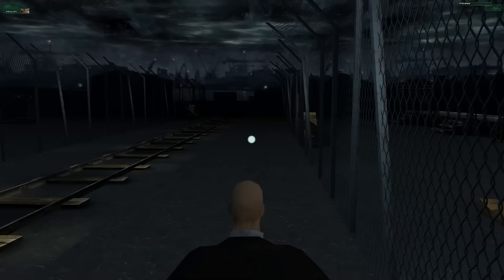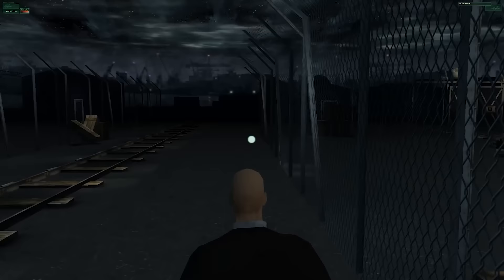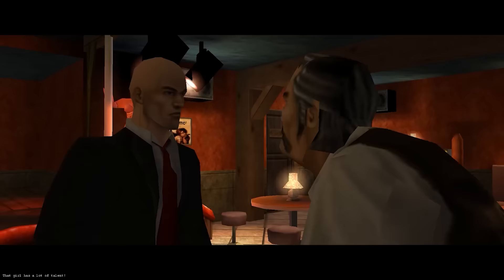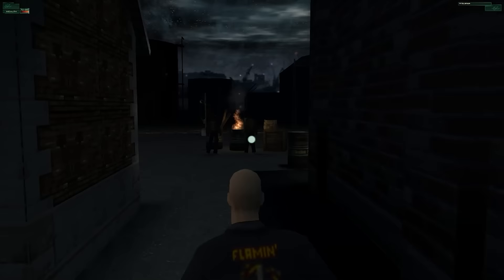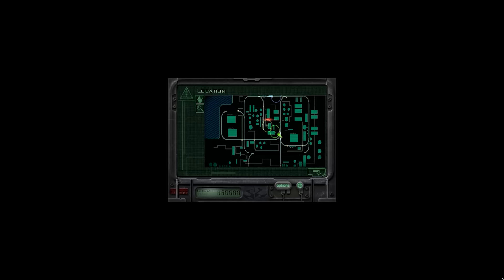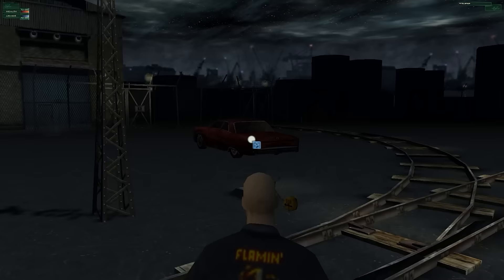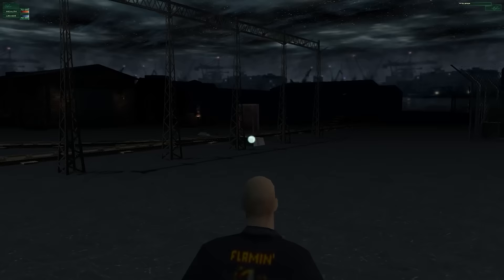Mission 9 suffers from the same issues as Missions 5, 6, and 7, but to a lesser degree. Yeah, the level is too big and pretty empty, but it does not feel as monotonous to walk around in because there are clear objectives and things to do right from the get-go. This level also has some randomness — you need to follow gang members to a rendezvous point where they're trying to buy guns, so you can get led back to the gun supplier. The catch is the rendezvous point could be in three possible locations, and since the gang members' car can phase through gates and you can't, you have to realign the track so a train crashes through the fence, allowing you to follow them.